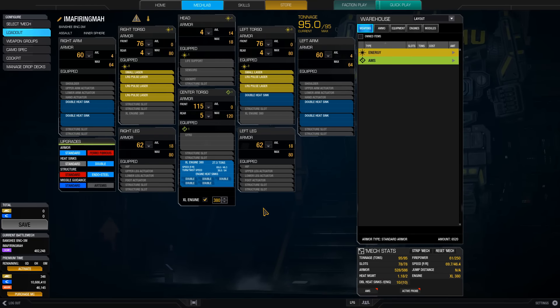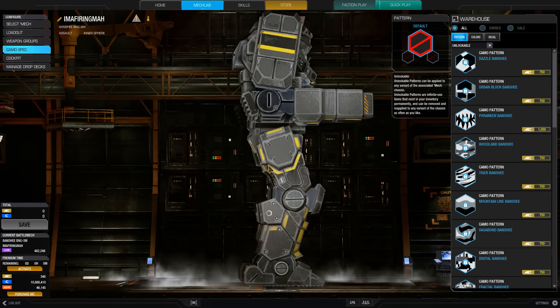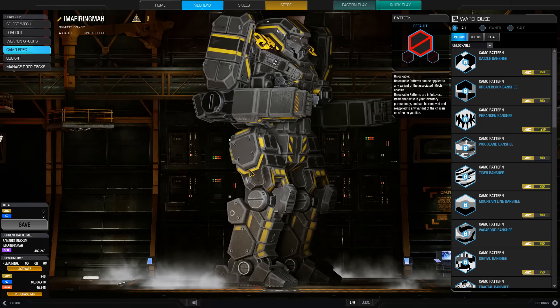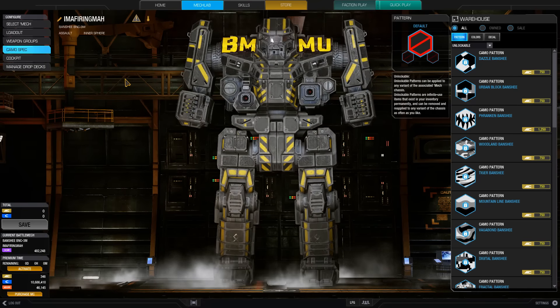I have an XL380, five large pulses — three in the right torso and two in the left torso — and I have ten extra heat sinks: five in the engine and five in the torso components. I have almost fully armored arms because they hold my heat sinks and they also soak up a lot of damage when you twist. Just look at this huge arm — when you twist they will soak a lot of damage, so they're really helpful.